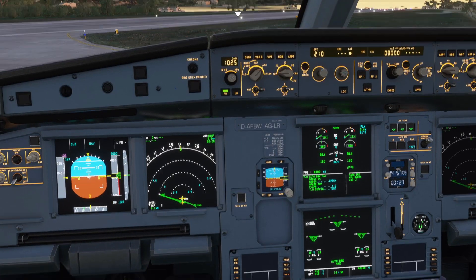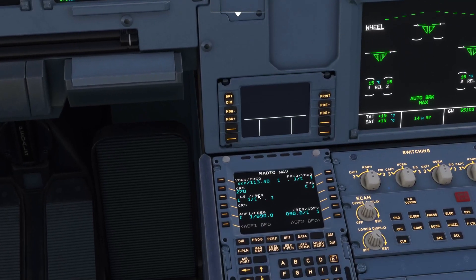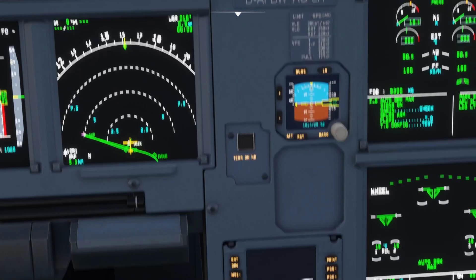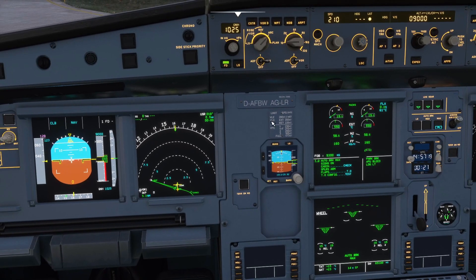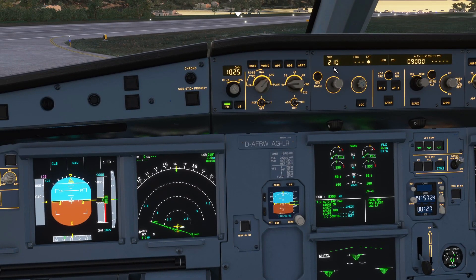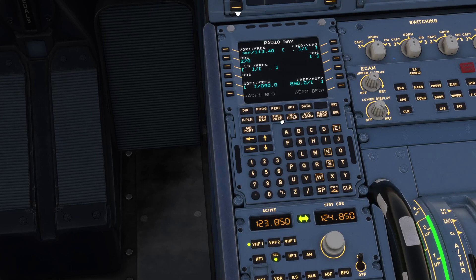We need to make sure we've got the VOR frequency tuned in on our RAD NAV page, along with the outbound course, to help us navigate as we fly past Skopilos towards Ivico. In an aircraft like this we could leave it on managed heading mode, and on our FCU we make sure we've got a speed restriction set to 210 knots so we don't exceed that limit for the turn.